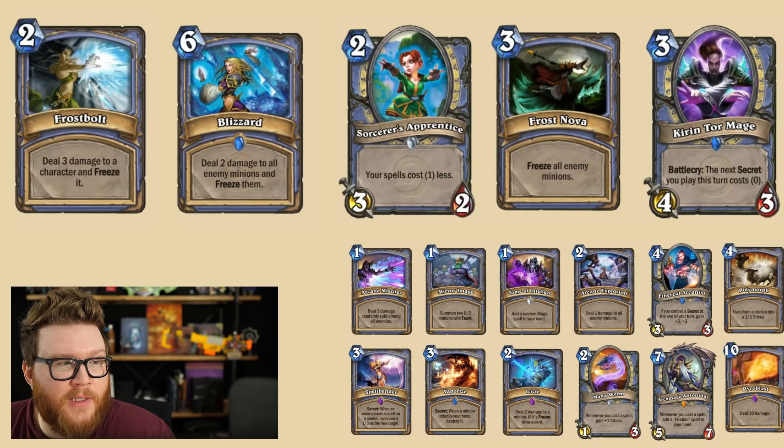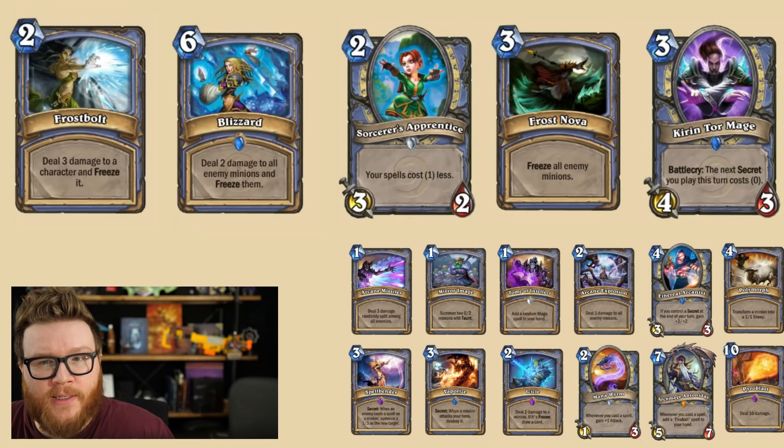There's still some spell damage stuff laying around. We got Aegwynn coming too, which adds some spell damage utility. But it feels like mage is going to be really reliant on new cards as opposed to these foundational cards to build decks. So what do you guys think is in store for mage? I think this was the most impactful losses from the basic and classic set.